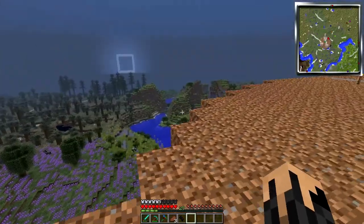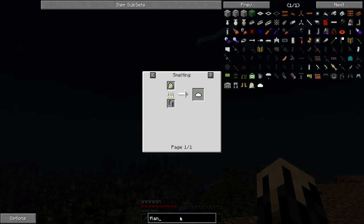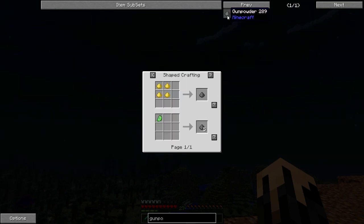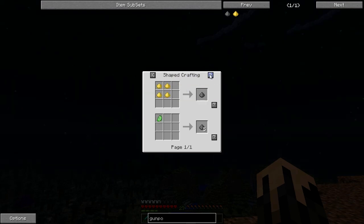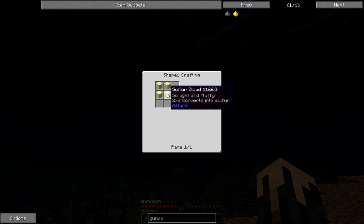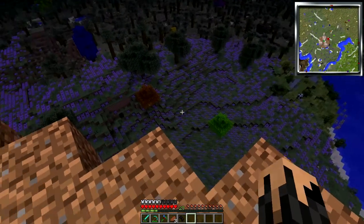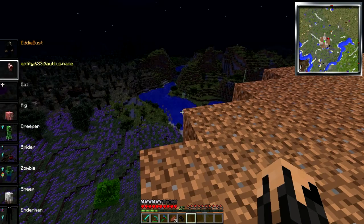That's something I need — I need to figure out an easy way to get gunpowder. I think the easiest way is going to be to make maybe a creeper spawner. I've seen this sulfur cloud in the nether, so I might make a trip to the nether and see how much of it I can get — see if it's a good way to get gunpowder. Anyway, it's dark, so let's go ahead and find some creepers.